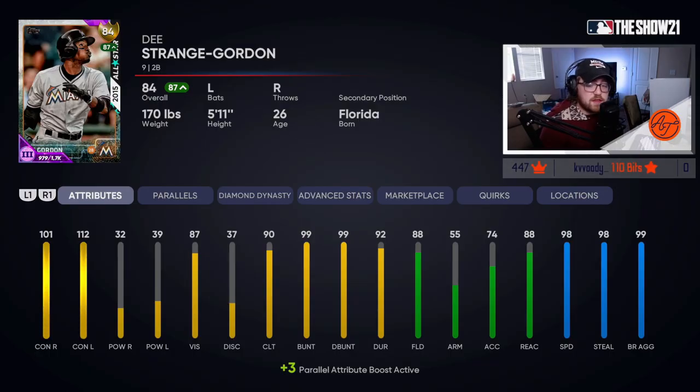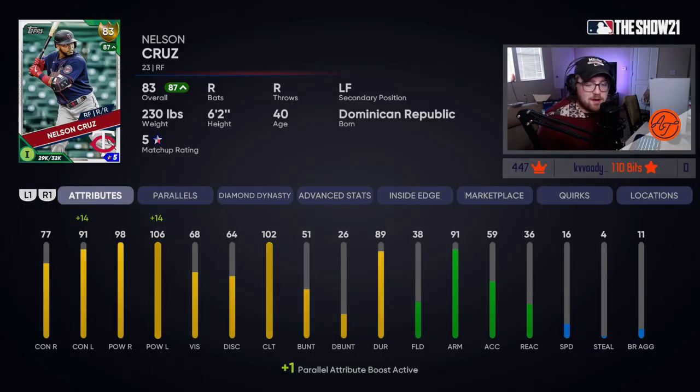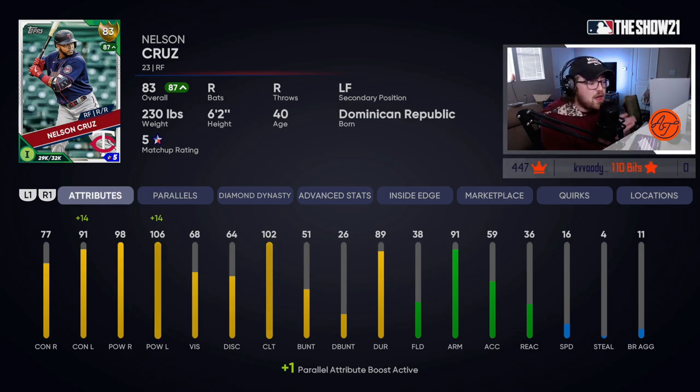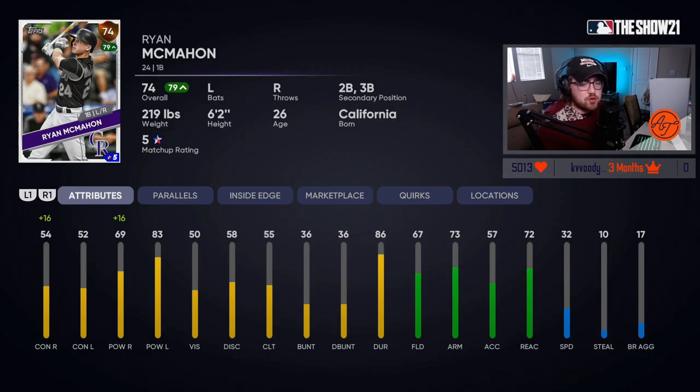Some good budget guys for your bench: Dee Gordon is part of the Marlins collection and shouldn't cost you hardly any stubs to complete, making him a great bench card for facing righties with a lefty bat. Another pretty much must-have on your bench is Nelson Cruz — the Boomstick as we call him here in Minnesota. He's definitely one of the best bench bats you can have. Always check the live series advantage — Cruz got plus 14 today, so check daily when you log on whether your silver or budget gold cards are playing up.